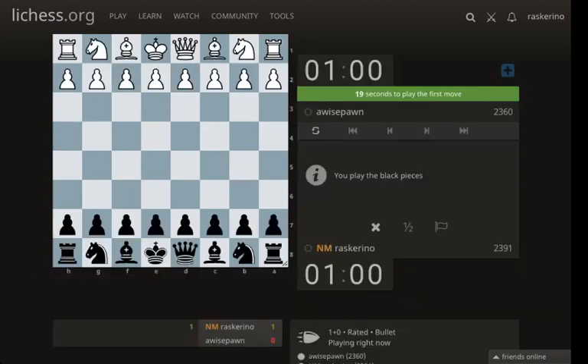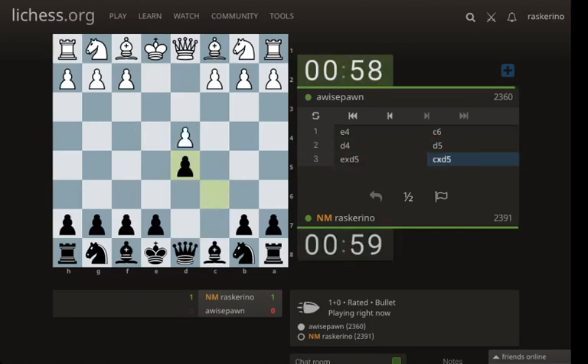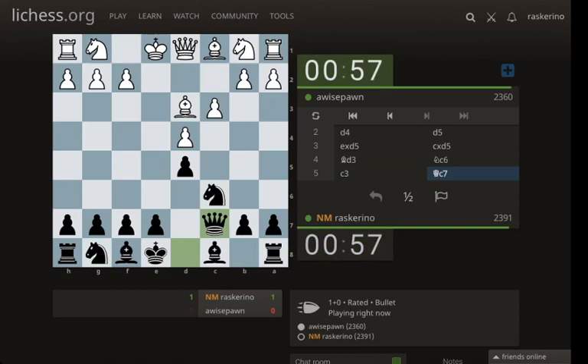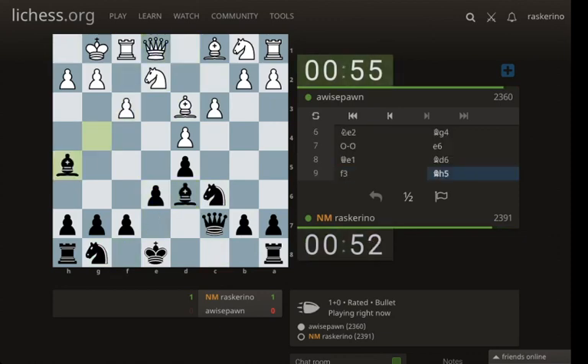After greatly bemoaning my performance, I've been playing quite well — we are up around 40 points since starting. Knight c6 is important here, force c3, queen c7 stops bishop f4 which is white's development scheme. Bishop g4 attempts to keep it stopped and now I have time to play e6 and bishop d6 and I control the f4 square.